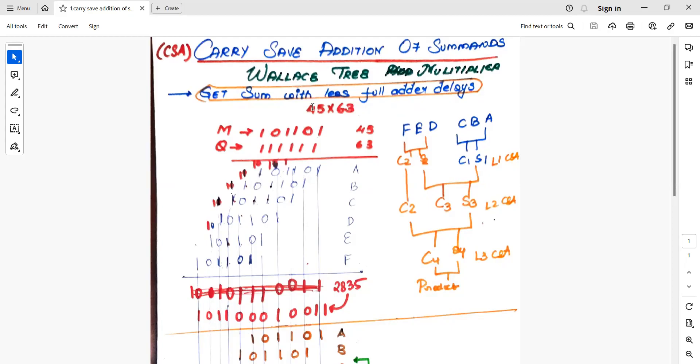In this example we have taken two numbers: 45 and 63. The equivalent binary numbers have been written here. The first one is the multiplicand and the second one is the multiplier. Since the multiplier has six ones, the multiplicand will be multiplied six times, and each of the partial products has been renamed as A, B, C, D, E, F.